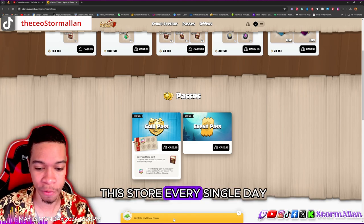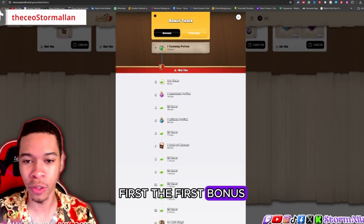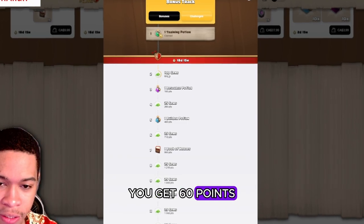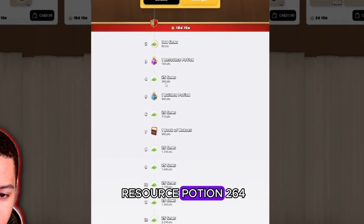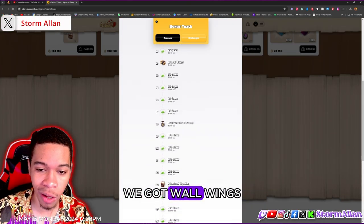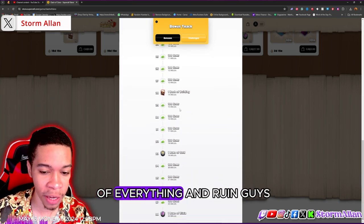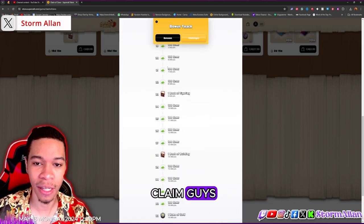This is how you get the bonus by coming to this store every single day. The first bonus I've already claimed was a training potion. You get 60 points for 100 gems, 160 points for a resource potion, 260 points for 25 gem builder potions, and then wall rings, 100 gems, book of fighting, book of everything, and a rune. These are all free rewards you can claim.